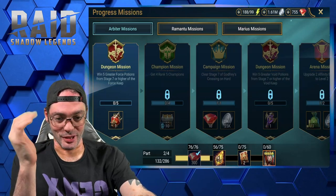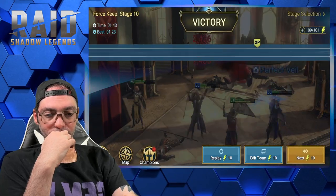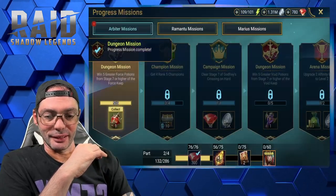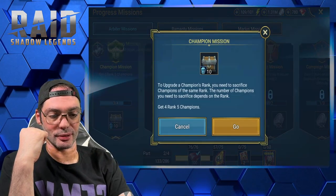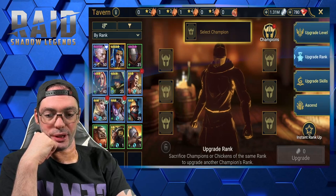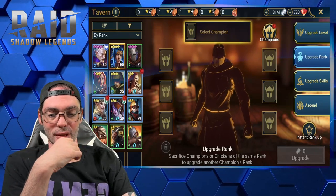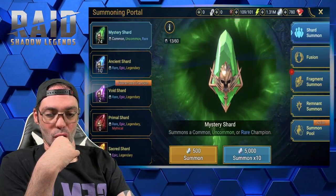Back to the potion keeps — win five greater force potions. The potion keep marathon is finally complete. Next mission: get four rank 5 champions. Checking progress — we need one more and as of right now we don't have enough food, so we're gonna have to open a few shards.